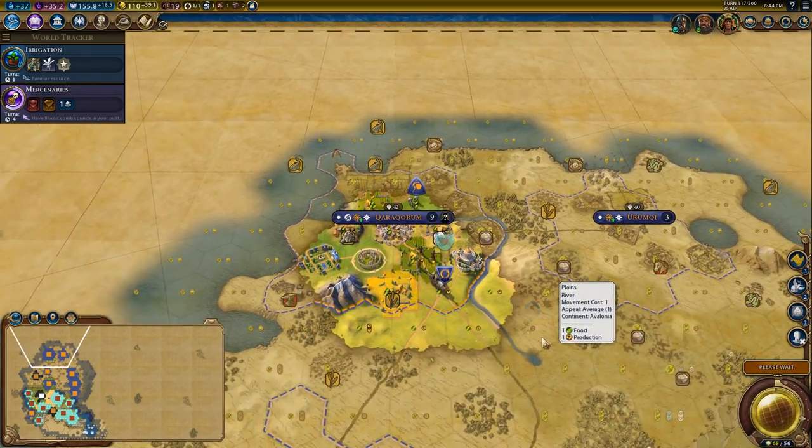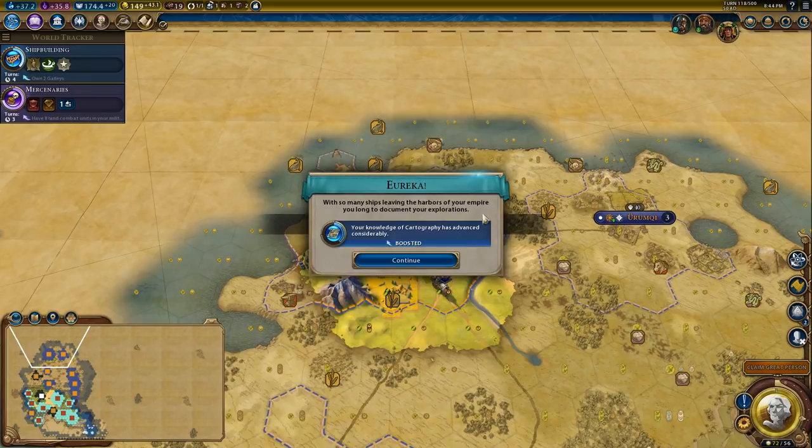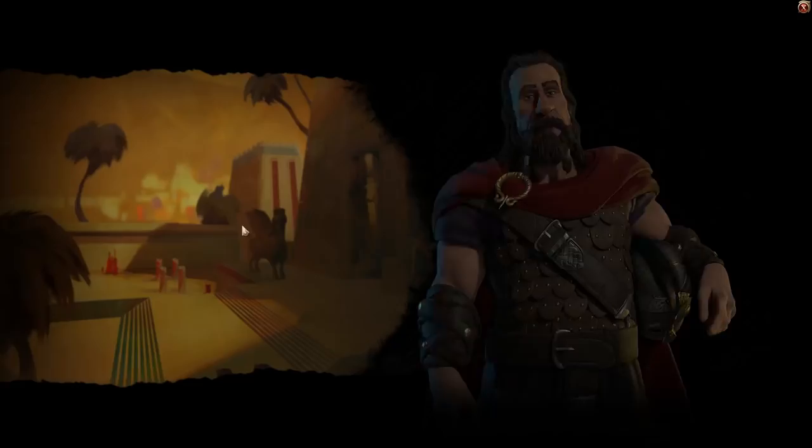He's annoyed that my navy is weak — that's fine. I should renew my friendship with Gilgamesh. Awesome. So we got more era score. Probably was a bit of a waste to build that right now since we're just about to hit a new era, but it's not the end of the world.